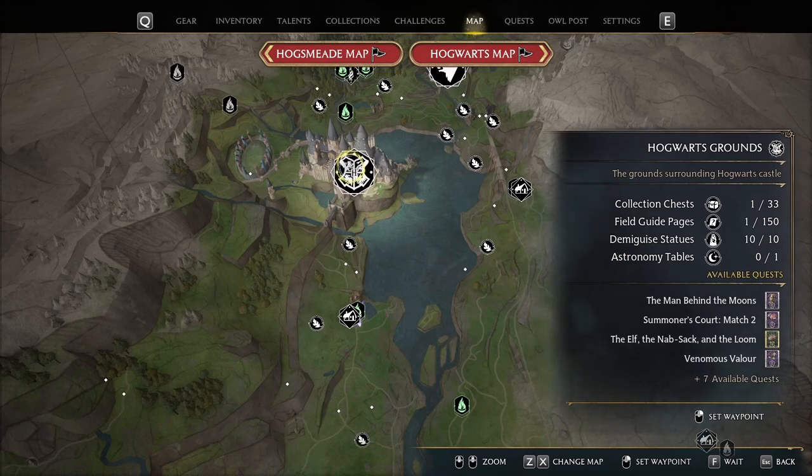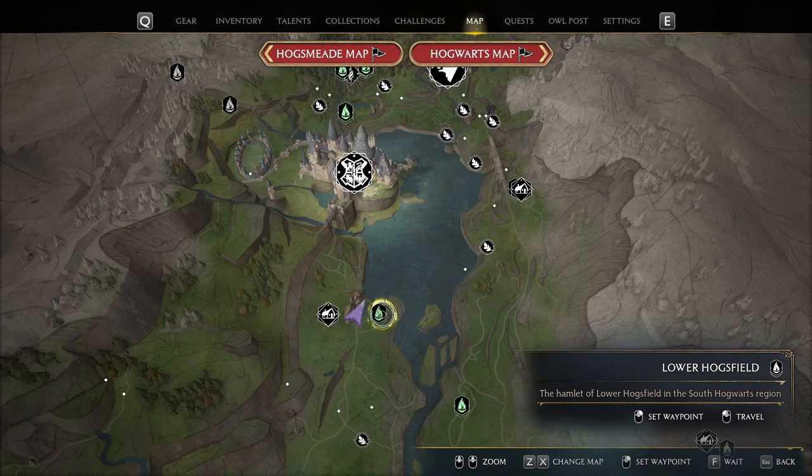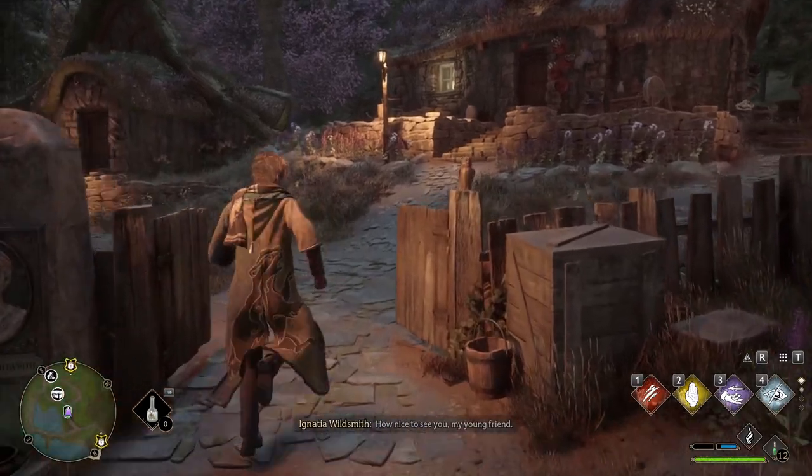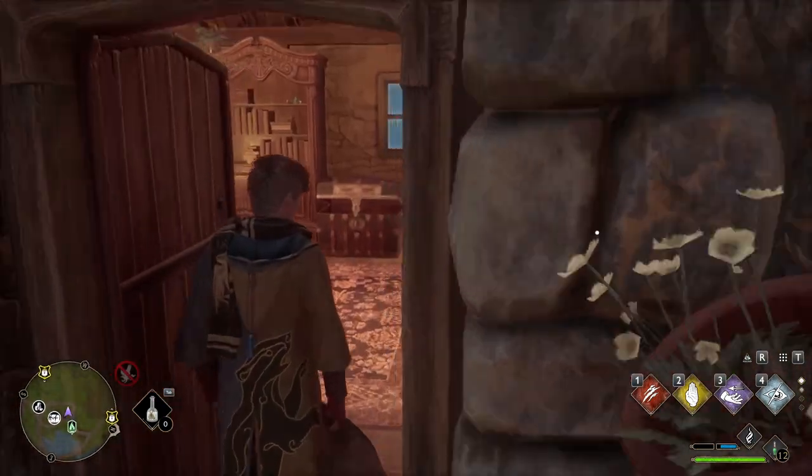Next I'll be showing you two more statue locations, and then we'll turn in the quest to upgrade our Alohomora spell. We'll be going just south of Hogwarts to Lower Hogsfield. Head into the first house on the right and the demiguise statue will be just behind the door.